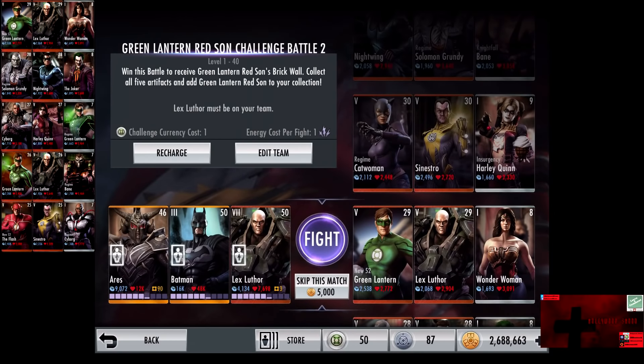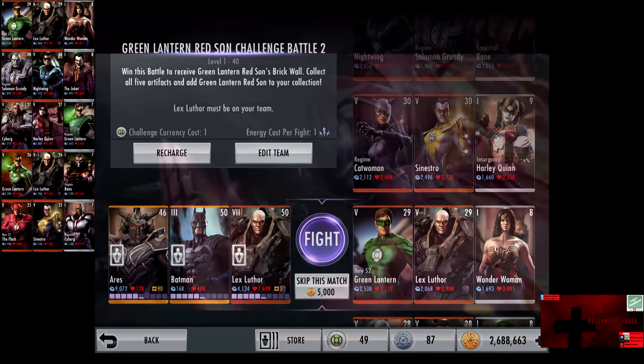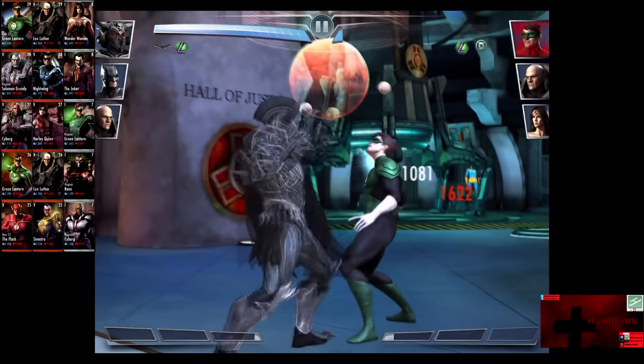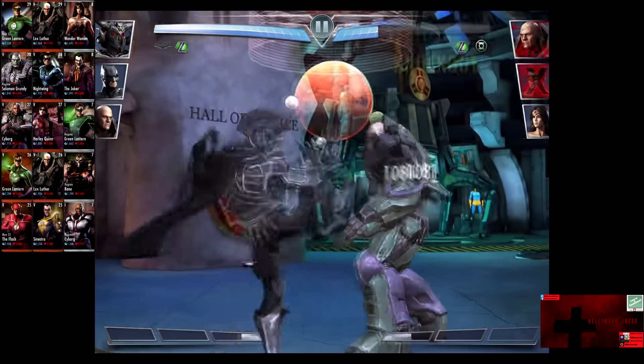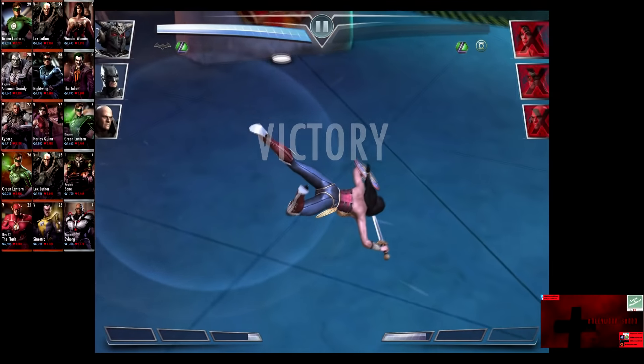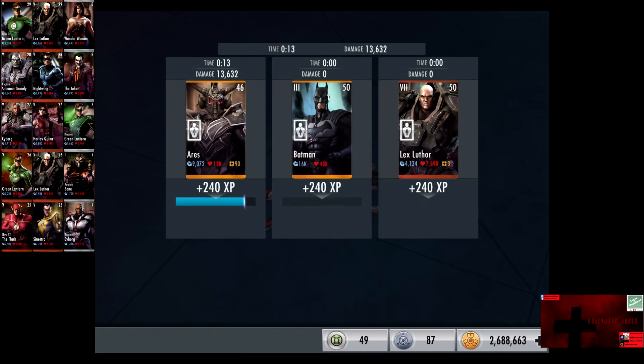In the fifth matchup, we have New 52 Green Lantern, Lex Luthor, and Wonder Woman. Bronze cards gain a level of 29. Skip the match is 5,000 credits. We have 15% damage, 5% health, which prevented Green Lantern from getting two-shot. Lex Luthor knocked out in three shots. Wonder Woman comes in. We go off a Weapons of War for the victory in the fifth fight. 240 XP, 480 credits.